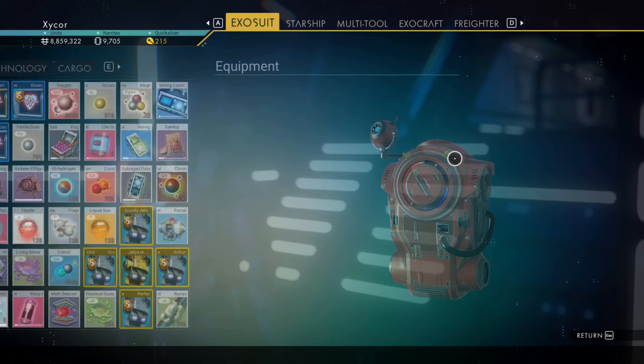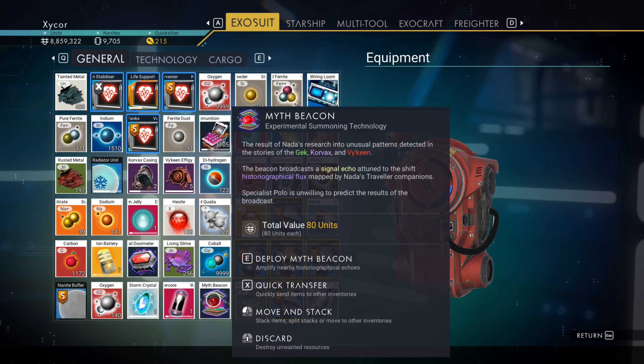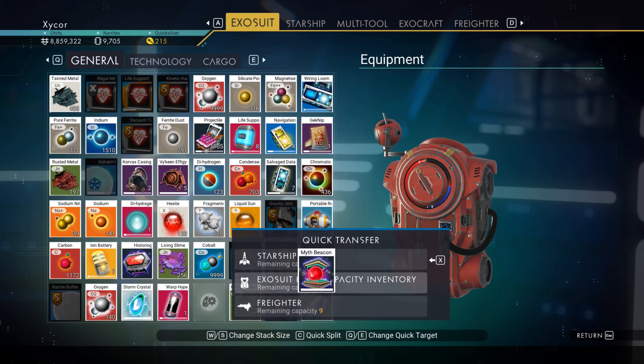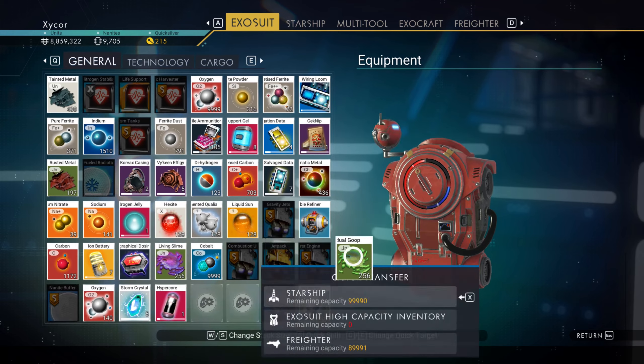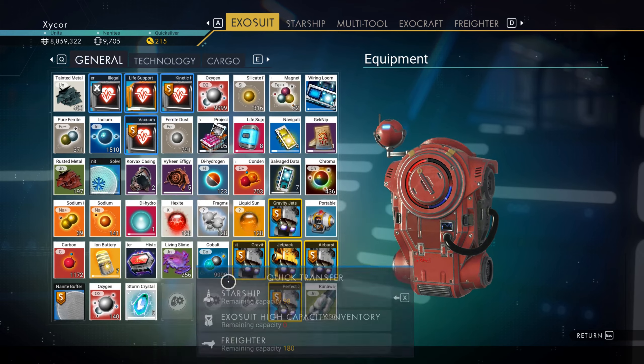One more thing I was wanting to do. Why is the myth beacon still in my inventory? Well, let's throw out my starship - that too. That can go in there. Why is this there too? It's like they're leaving me with all this stuff. And I wanted to take these and I'd like to use them to celebrate finishing this expedition.